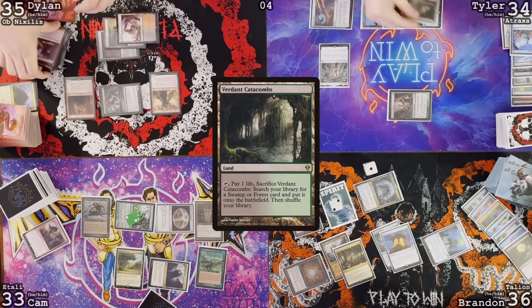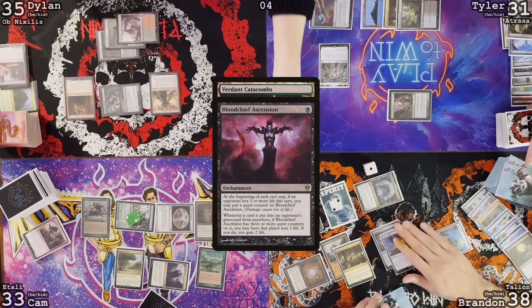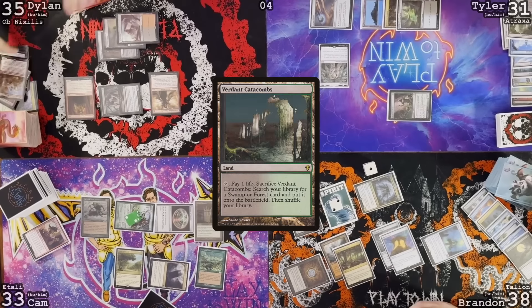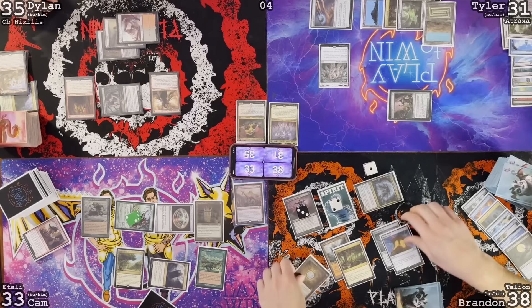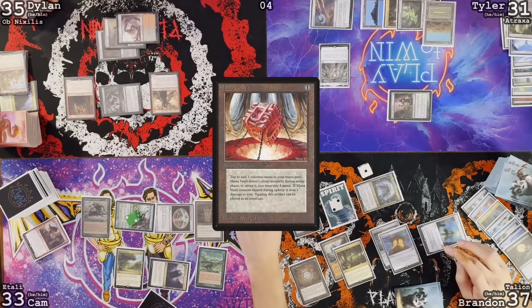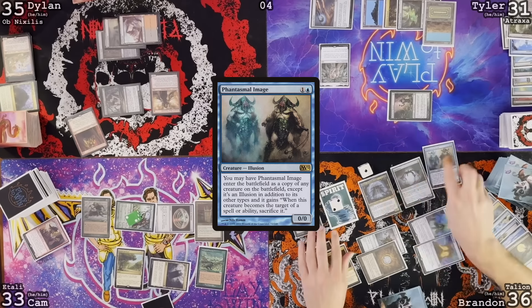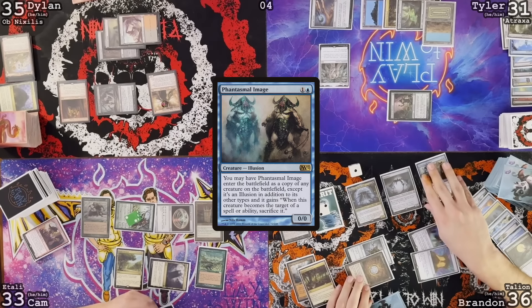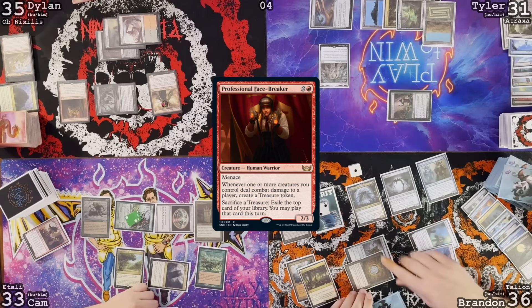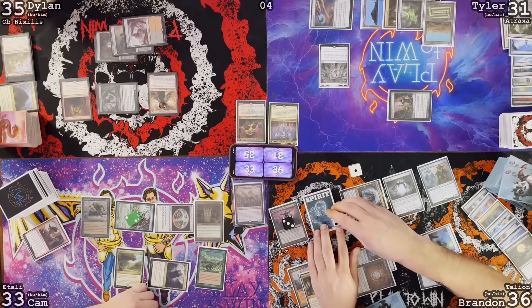Draw for turn. Verdant Catacombs — crack it, losing one life. Then it goes to graveyard, and I lose another two to Blood Chief Ascension. Find a Scrubland and pass the turn. Untap, Mirror Crypt — no damage. And I do take one here. Draw. Keteric Parasite trigger — take one damage. Play Spellskite. Phantasmal Image — enter as a copy of the Obnixilis. Go to combat. Cameron, attacking you with a 3-1 flyer, Tyler — attacking you with a 1-1 spirit. No blocks.